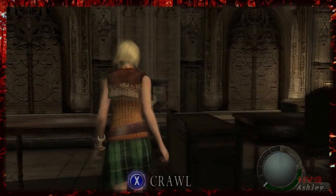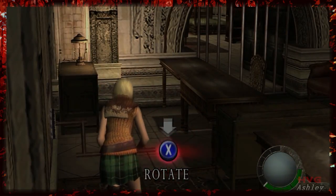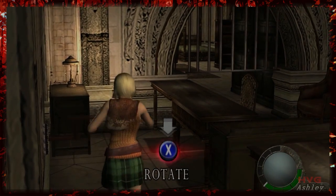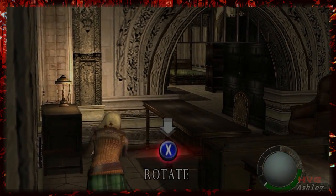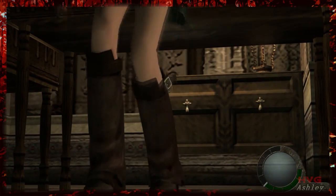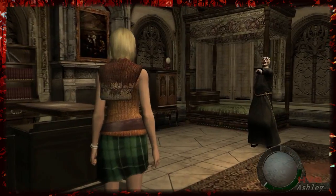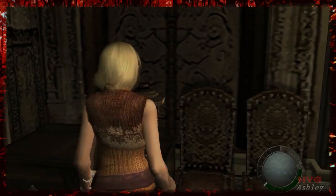Now I think the best bit in Resident Evil 4 by far has to be the moment when you're controlling Ashley by herself and you just have a flashlight to defend yourself with. In this section you are by far the most vulnerable in the entire game. You have no weapons, you have no way of defending yourself apart from using lanterns and throwing lanterns at people, and hiding under desks and running away and opening doors. And when I started playing this section with Ashley the first thing that came to mind was Fatal Frame.